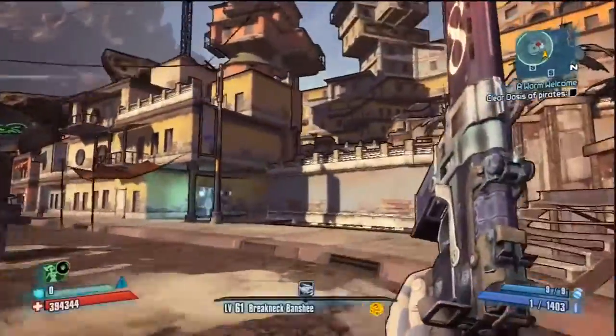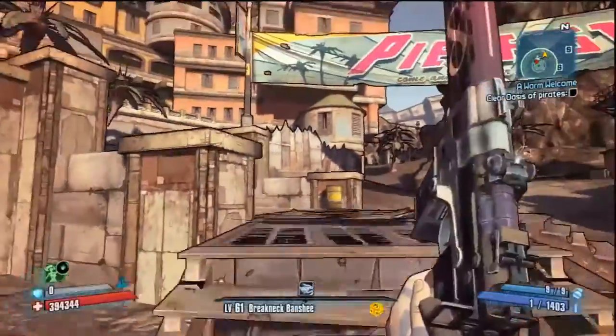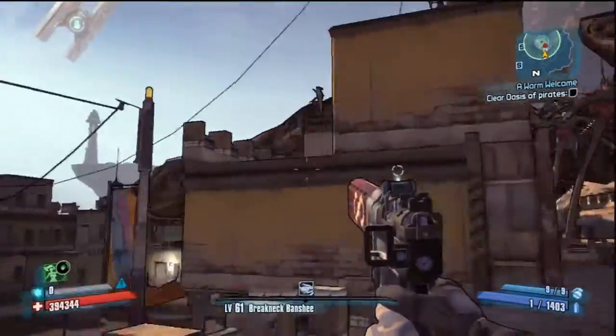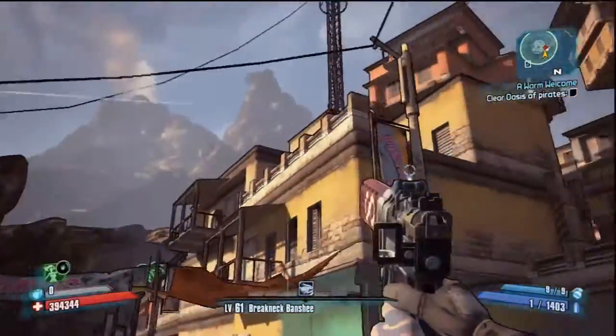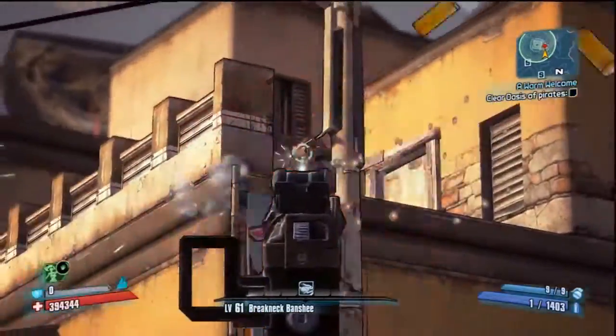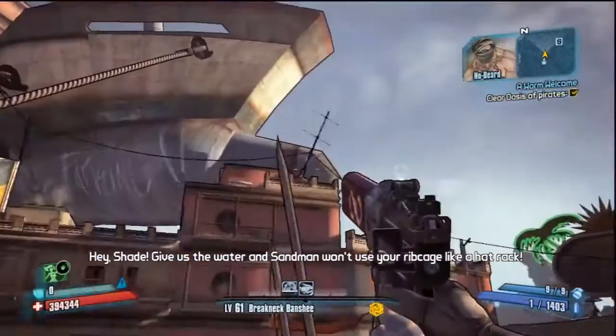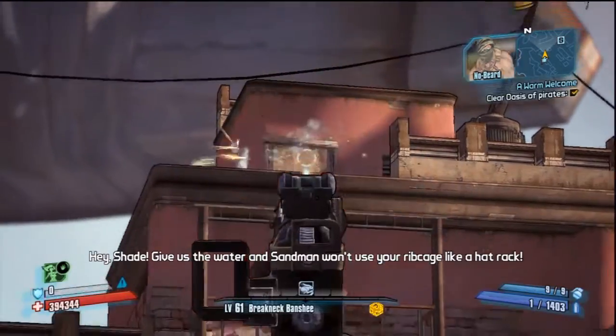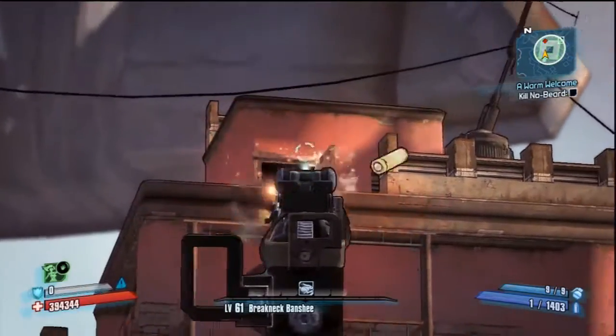Right here I'm clearing out the town. There's one guy on the roof over here which gave me some trouble, but overall this was a pretty good run of this town because a lot of the time enemies will spawn on the roof and I only had one guy spawn up there, so I was okay with it. No-Beard's about to walk out this door, so I kind of give him a pre-fire to easily take him out.